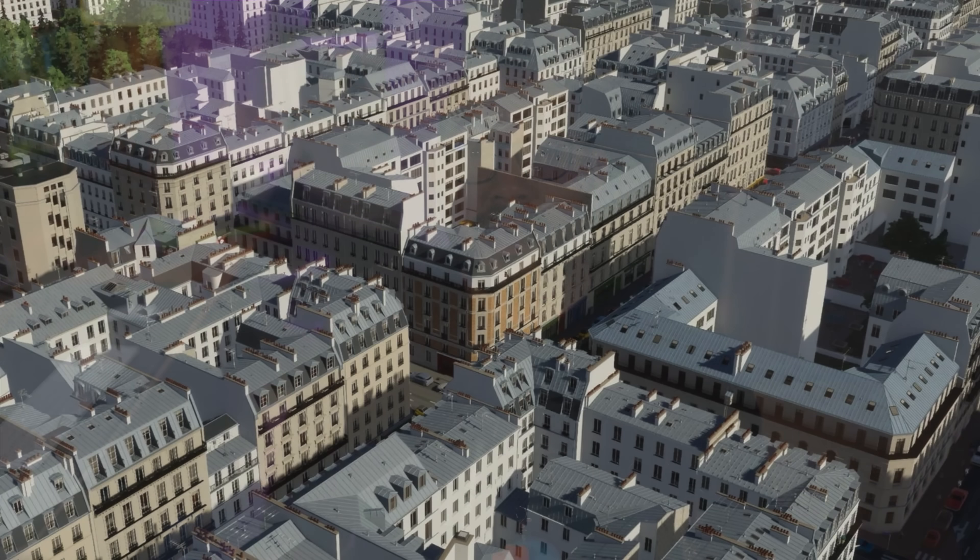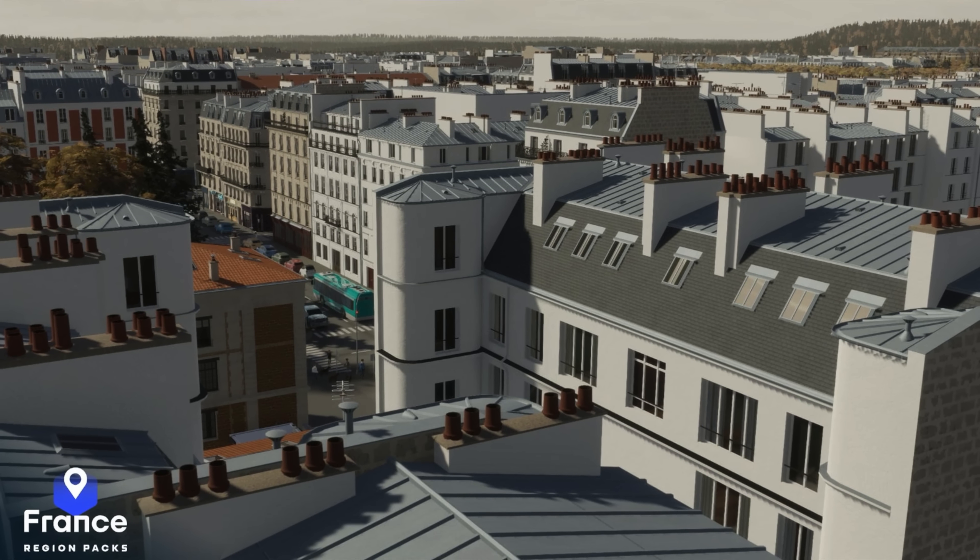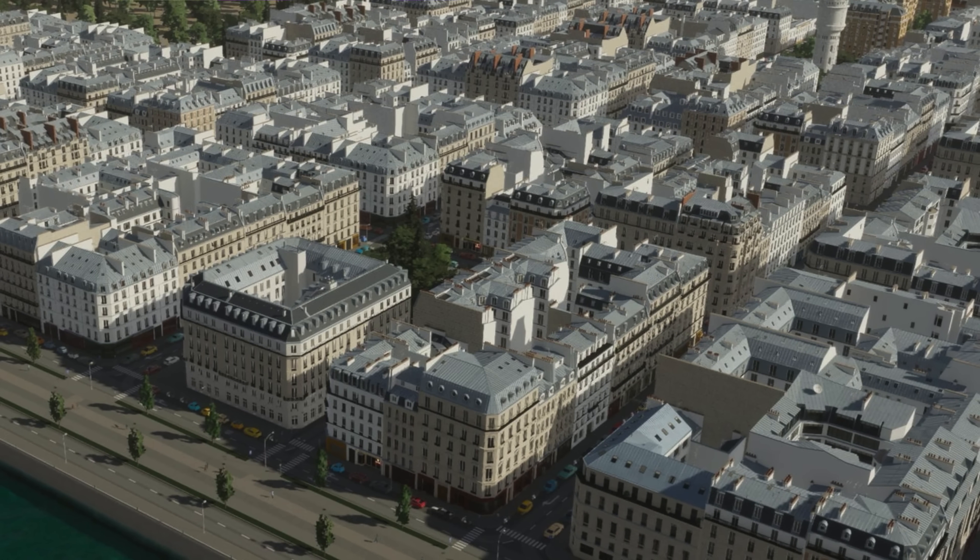Today's the big day! We finally have a bunch of new assets coming for Cities Skylines 2. The first of eight free region packs is now available for download on Paradox Mods. This first pack takes us on a trip to France, and it brings with it, by my count, 423 new Paris-inspired assets.